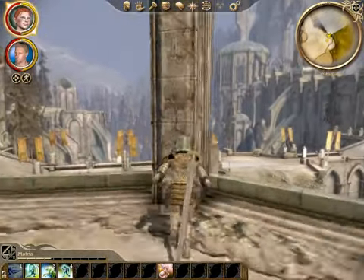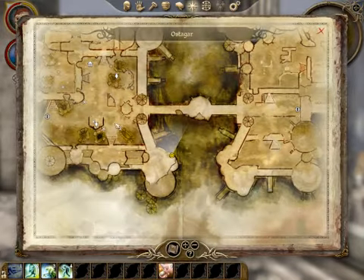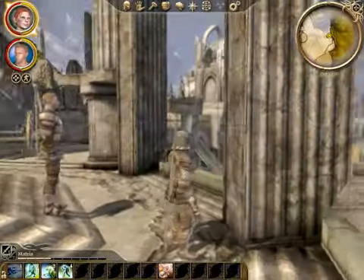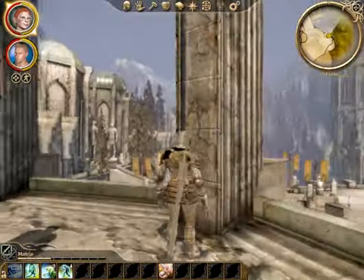Now, normally throughout Ostagar, you only have a limited area that you can travel in — pretty much only the areas that are highlighted. You can't go wandering off into the fields, you can't go off down there, you can't go off into the mountains.